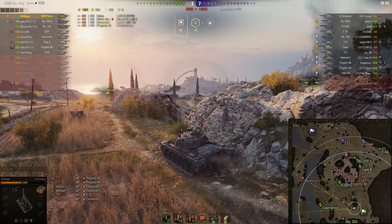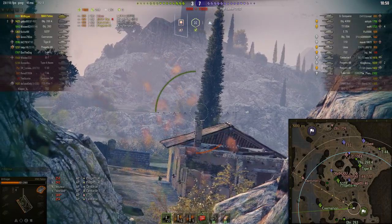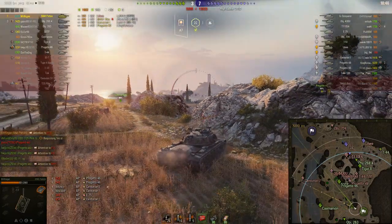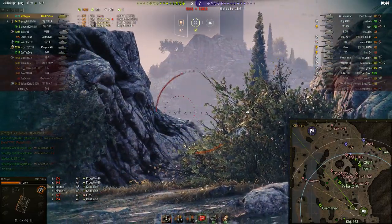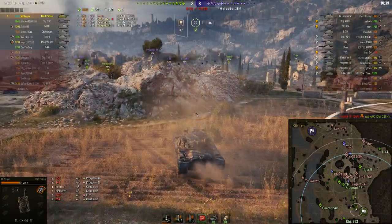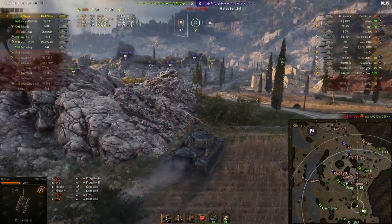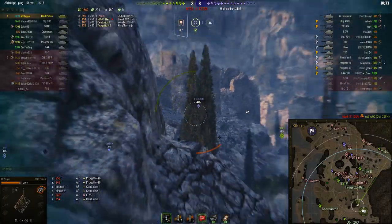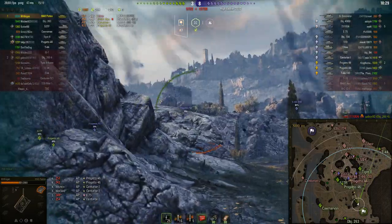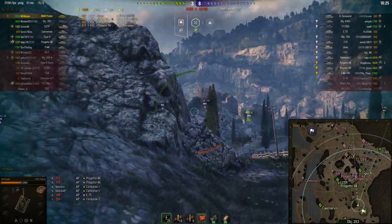He's moved into a very defensive position because he's below half HP, which is not a bad thing — he's more effective sniping at this point than trying to brawl with everybody. Mr. Wiegand is now officially the only Tier 10 left on his team. They are still down five kills, and it doesn't look good.